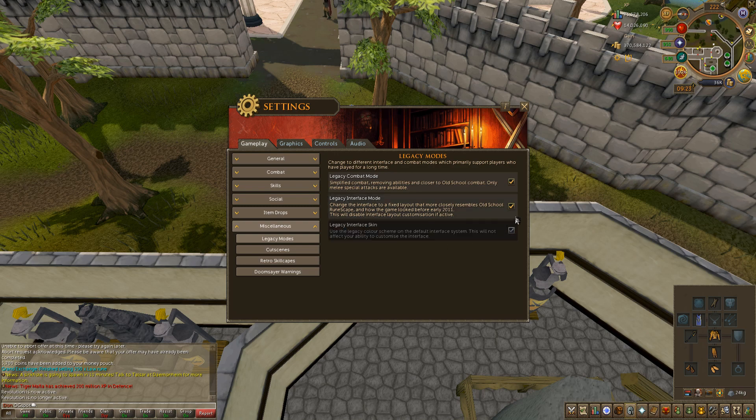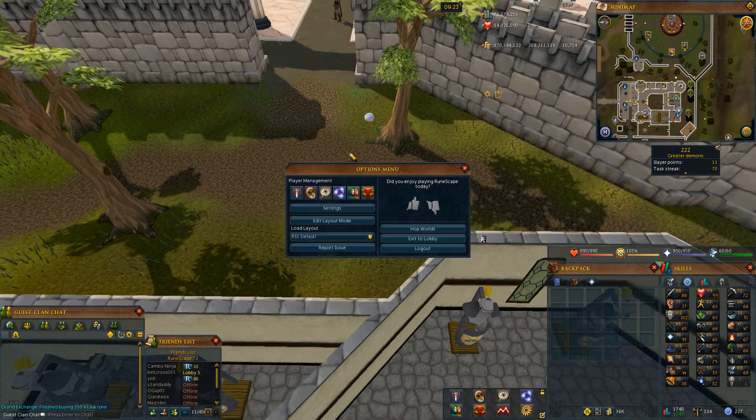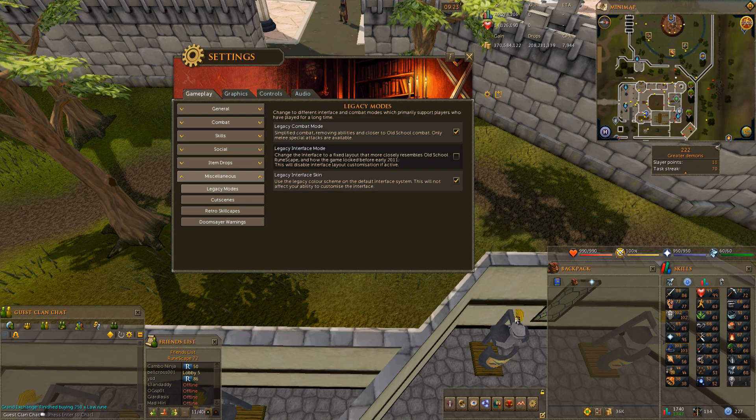If you go back into Settings you'll see Legacy Interface Skin. Let me show you what that is. See how I'm back in revolution? If I just click Settings, legacy skin — it's basically just the old gray color compared to what the new color is.